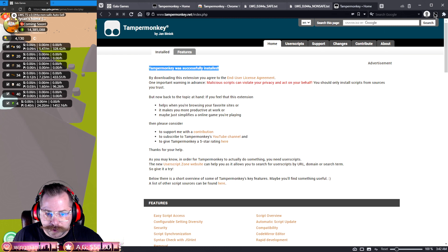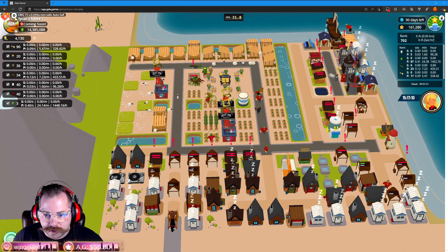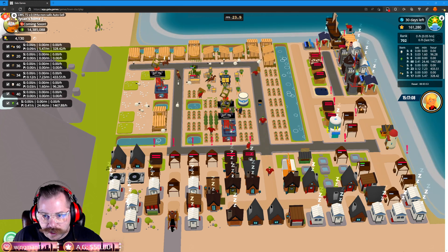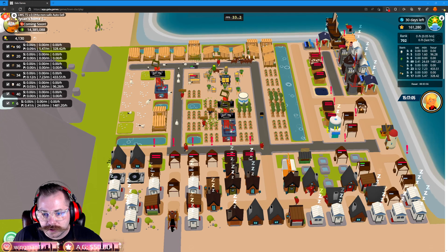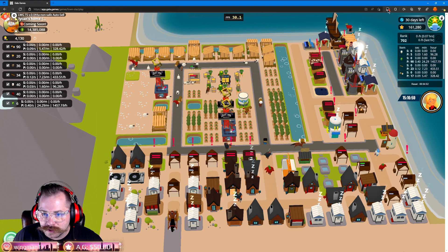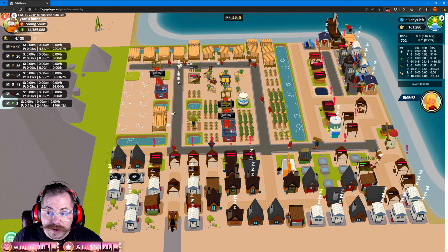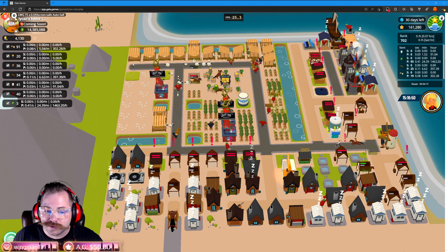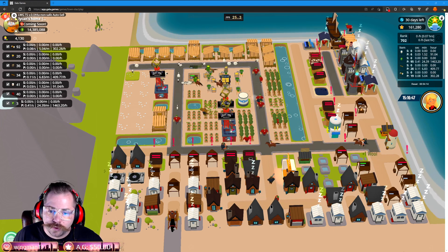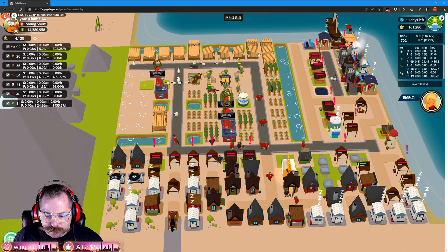It'll pop up in the corner. For those of you unfamiliar with Tampermonkey — in the top right-hand corner of your screen there's a little Tampermonkey logo with a red number. That red number is the Tampermonkey extension in Edge, which I'm currently running Town Star in. The red number symbolizes how many scripts are running and active — one script would show a 1, two would show a 2, and so on.